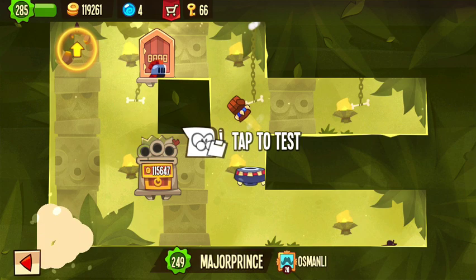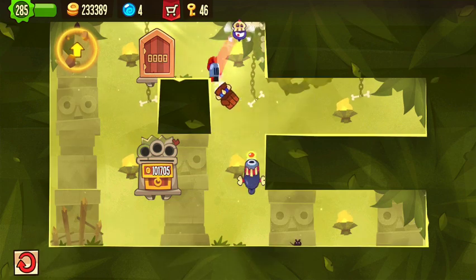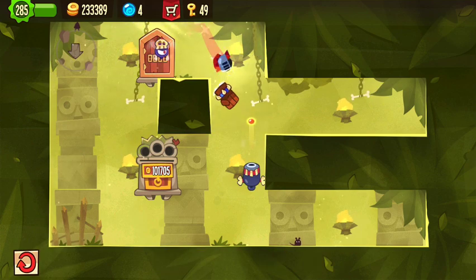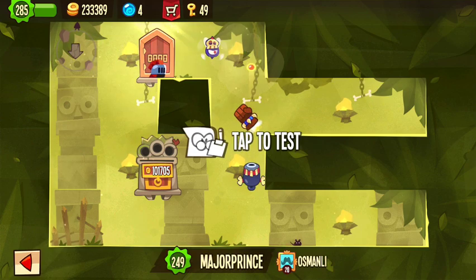Usually when I struggle with a jump like that corner jump, I just try to sneak my way through it with an extra jump, which did work in the end, but there are other ways to die.